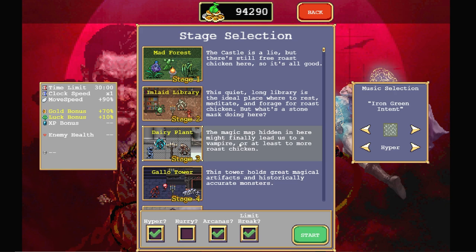We're going to go ahead and go to the Hyper Dairy Plant. Why not? Let's give it a shot. I'm choosing this because I do have a build in mind, and I want to try a particular Arcana too.